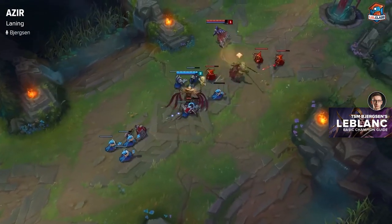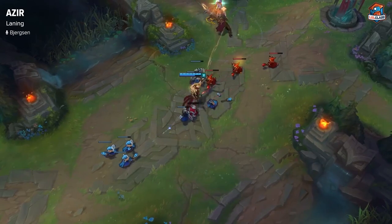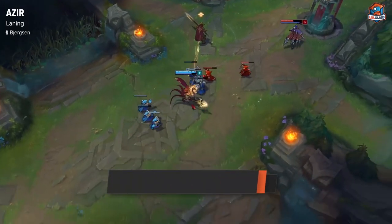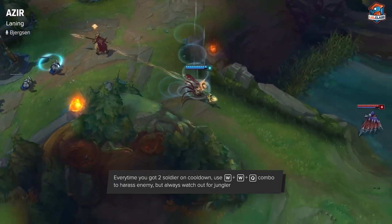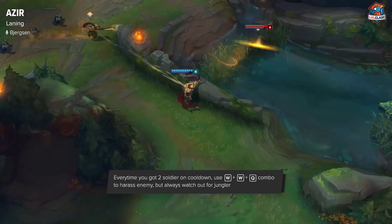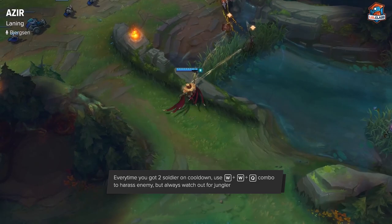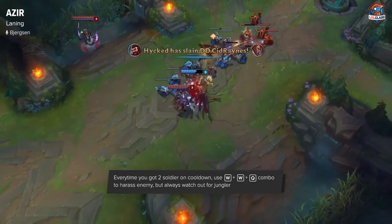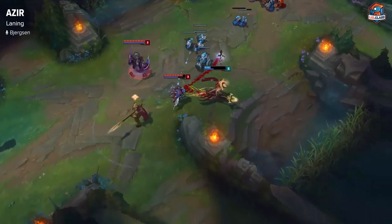As long as you're not against a super dominant laner like Syndra, you can pretty much push anyone out of lane. Every single time your W-Q combo is up, as long as you have two soldier stacks on your W, I recommend playing aggressive with the Q, since you always have the escape W backwards and E. So I recommend just playing super aggressive, but always be wary of the jungler.